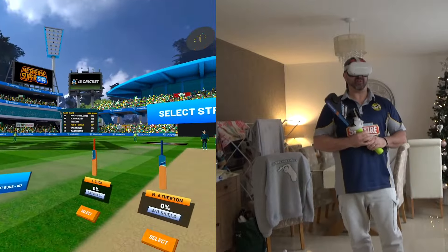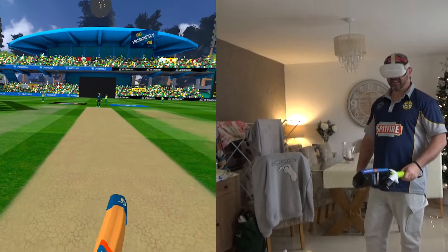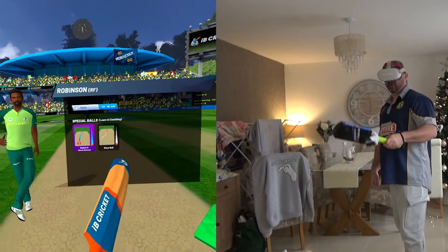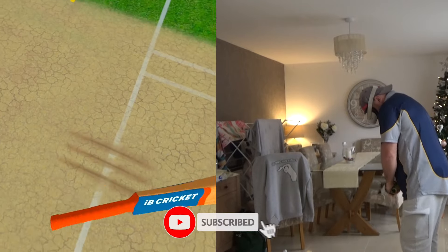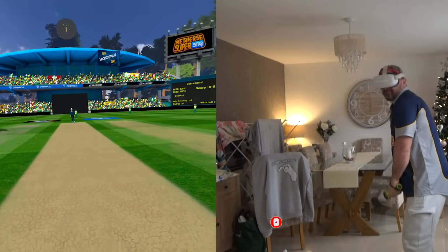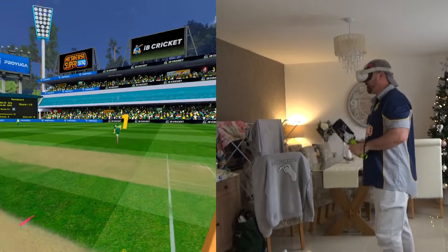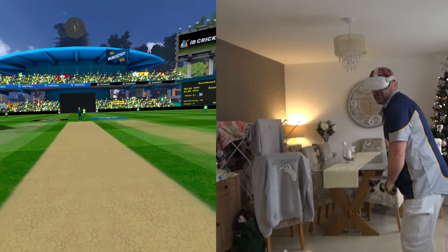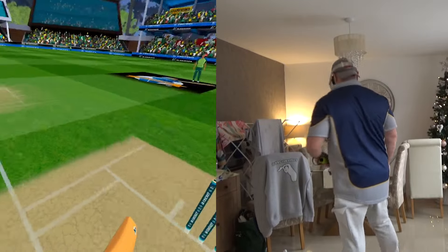Here we are inside IB Cricket with my brand new lineup and a brand new opening pair, with Alastair Cook opening with Michael Atherton. We're looking at a fast bowler who likes to seam the ball back in. I'm just looking to score today about at least 75 runs if possible. We're off the mark with a quick single. Here we go with Michael Atherton's first delivery - first ball with IB Cricket and it's an inside edge down to fine leg for another quick single.